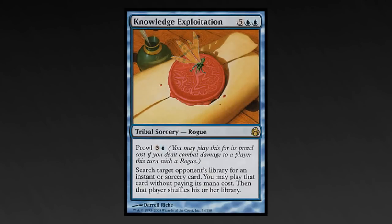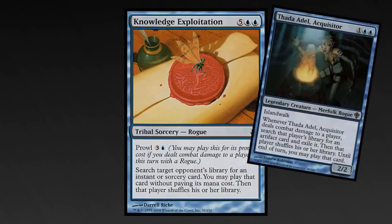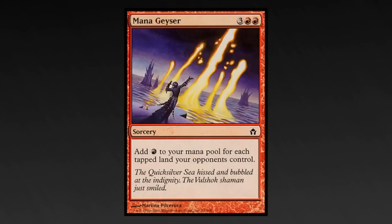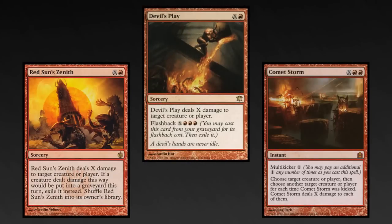Knowledge Exploitation: you have one lone rogue, but even in the very likely event that you have to hard cast this card, you'll be happy to pay seven mana to grab the best spell an opponent has. Mana Geyser will allow you to make a ton of mana so you can sink it into an X-burn spell. Devil's Play, Red Sun's Zenith, and Comet Storm can finish off opponents, and if you can copy them, they might be able to finish off the whole table.